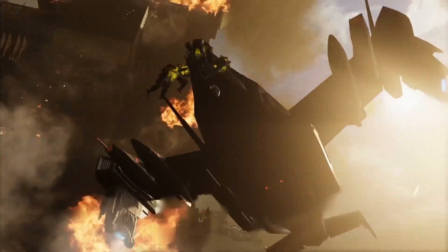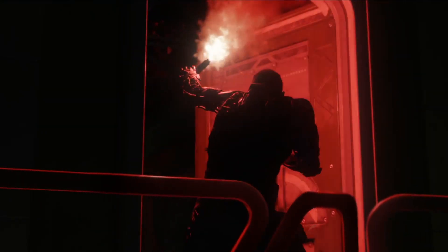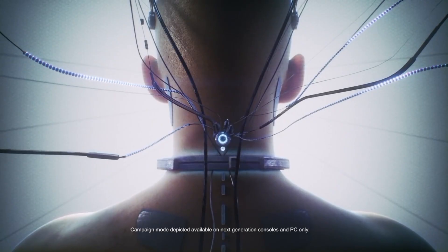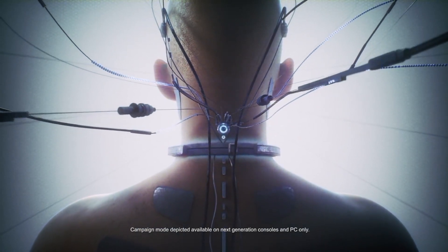The thing that really struck me was where we are now with the story and what that means for gameplay in terms of technology. We're in 2065 — when we left off Black Ops 2 it was 2025. The most cutting-edge technology of the day is called DNI, or Direct Neural Interface, which plugs into a soldier and gives them control over physical augmentations and connects each soldier to each other, allowing them to communicate information really quickly.